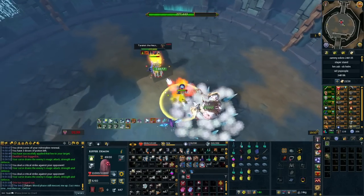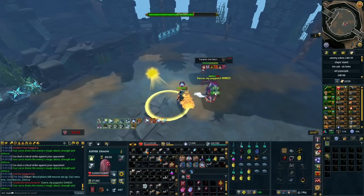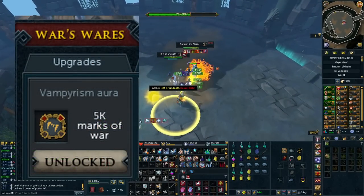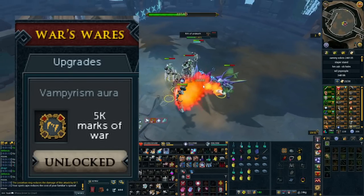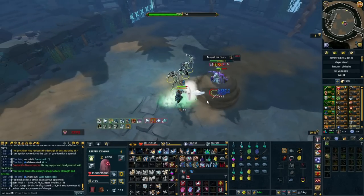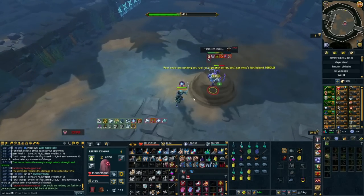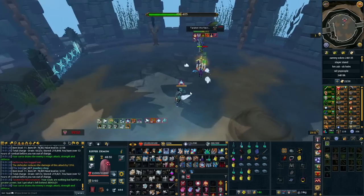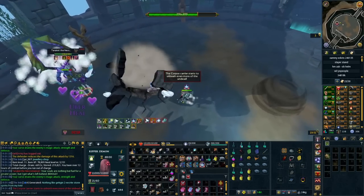Anywhere you're being piled by units — like Taraket or Zuk during the waves — the Aegis Aura does seem to have a benefit because you're reducing damage from all sources. But do I think the Aegis Aura is worth buying for 84,000 loyalty points? Unless you have nothing else to buy, I'd suggest giving it a skip. A Vampirism Aura costs 5,000 marks of war from the Wars Retreat shop and does more or less the same thing. There are a few unique situations where Aegis is useful, but you don't want to spend 84,000 loyalty points when you could spend 5,000 marks of war. Also note it's a tier 4 aura, so resets cost more than something like Maniacal which is tier 3.